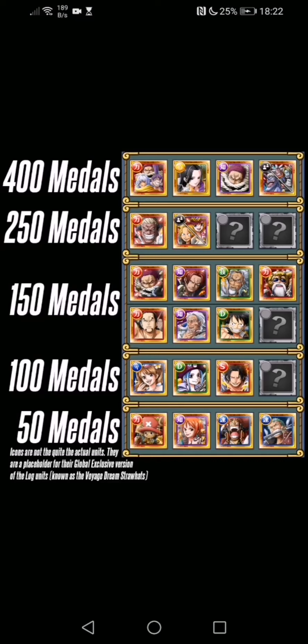So for 150 medals: Shanks is a really good sub, Sabo is a really good sub as well, and then V1 Rayleigh and Kongful Luffy for their support effects — they are all good choices.